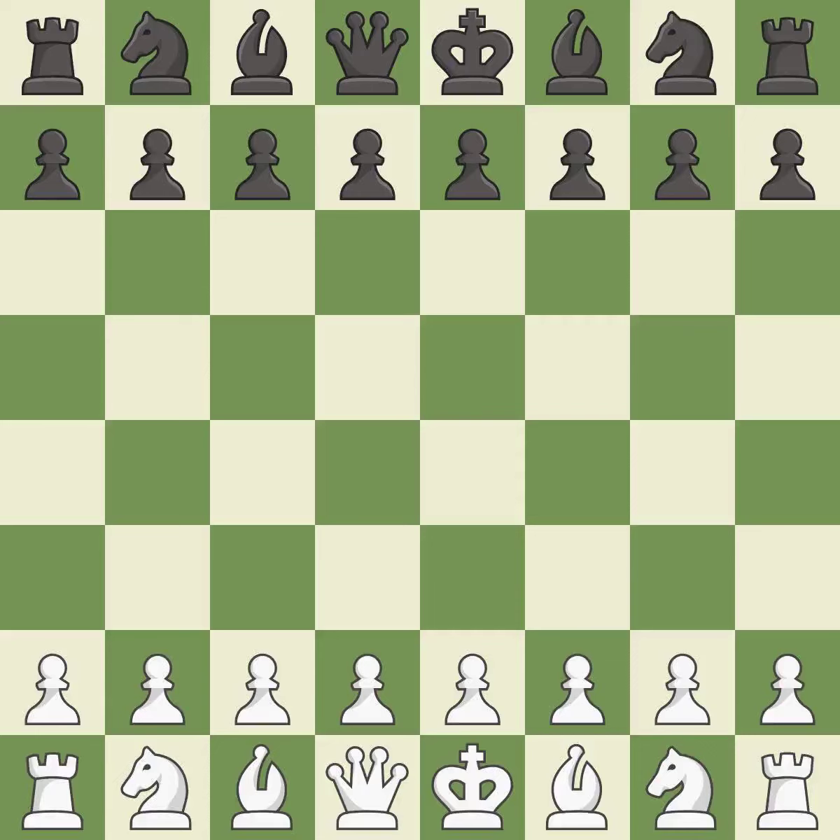Dutch defense, fianchetto, semi-Leningrad variation. That was a serious game. White really outplayed black in that one. The opening was balanced, but white was a cut above black in the middle game.